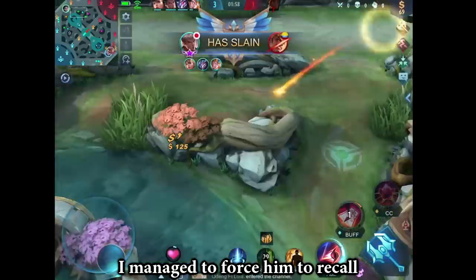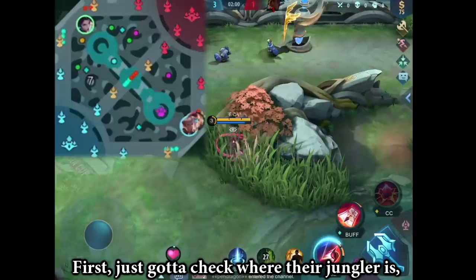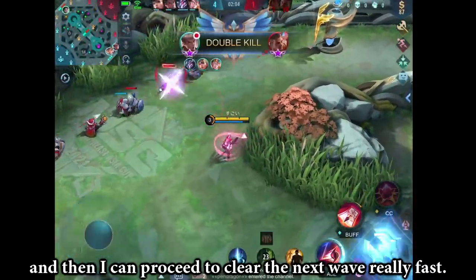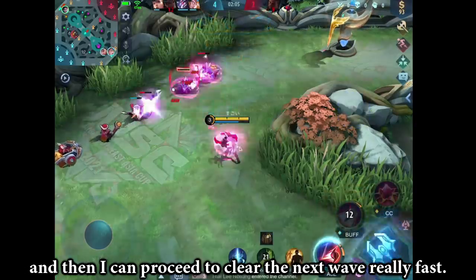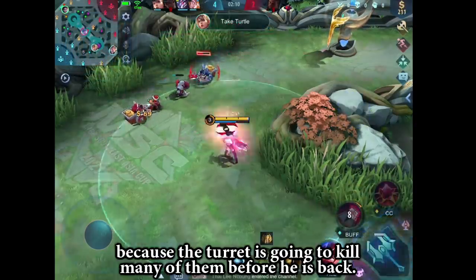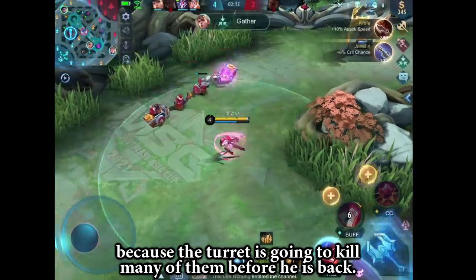I managed to force him to recall. First, I just gotta check where the jungler is so I don't get ganked. And then I can proceed to clear the wave really fast, so when Moskov comes back, he will miss tons of experience and gold because the turret is going to kill many of the minions before he is back.